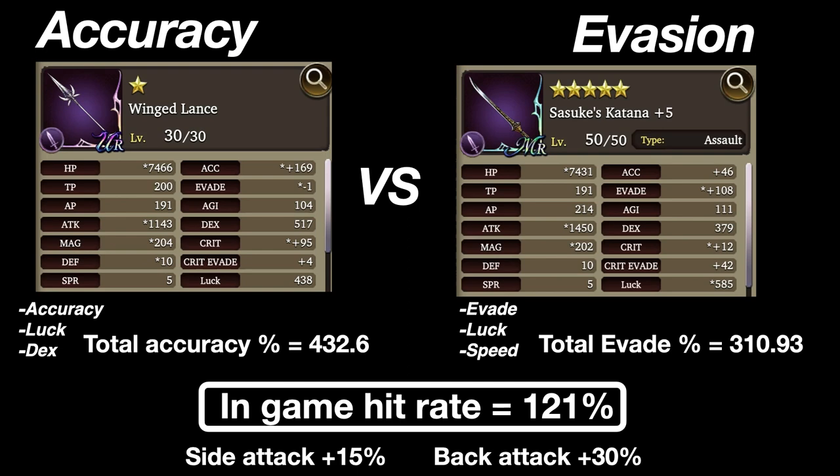What is accuracy and evasion? The in-game accuracy percentage is based off of the unit's accuracy stat, luck stat, and dex. Evasion percentage is based off of evade, luck, and speed. On the left side we have GL Links with 169 accuracy, 438 luck, and 517 dex — giving an in-game hit rate of 432%. On the right is UR Sazan with 108 evade, 585 luck, and 111 speed, giving 310% evasion. So 432 minus 310 equals 121, meaning GL Links has a 100% hit chance against this Sazan from the front. Attacks from the side have a +15% accuracy bonus and attacks from the back have a +30% bonus. However, these numbers don't include any active evasion buffs and luck buffs.